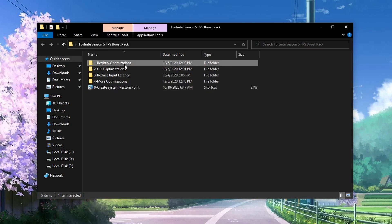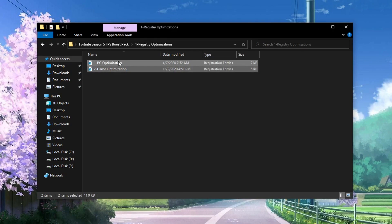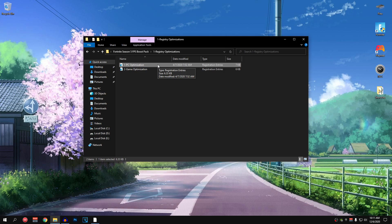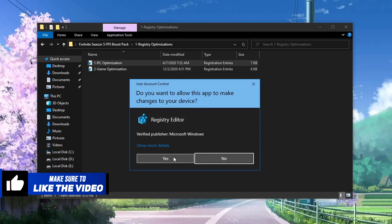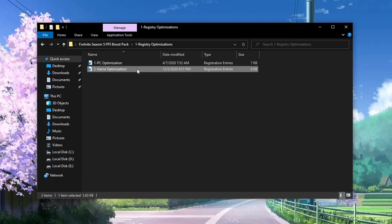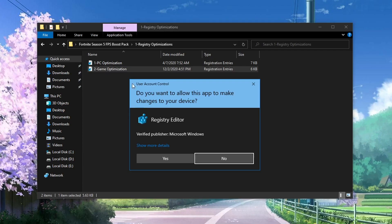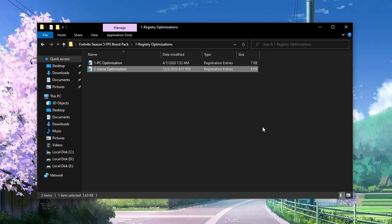Hit Close, hit OK and then go into the first folder: Registry Optimizations. Inside you will find two files. The first one, PC Optimizations, is going to optimize your PC hardware to get the best FPS possible in Fortnite by optimizing your GPU and CPU components and providing more CPU and GPU resources to Fortnite. To apply it, double click on it, hit Yes, hit Yes again and hit OK. The second one, Game Optimization, will optimize Fortnite for the lowest input delay and fix all FPS drop issues. Double click on it, hit Yes, hit Yes again and hit OK.